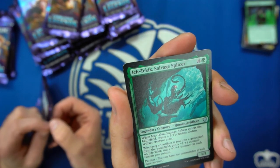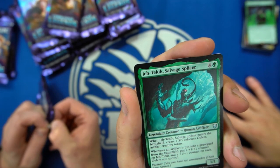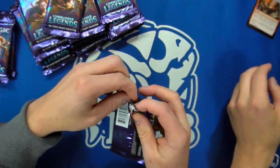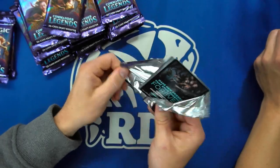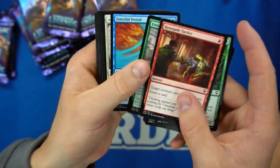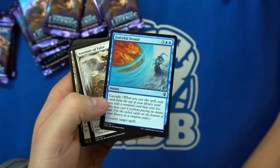Ink-Treader Nephilim — how do you say that? That's a neat one. Alright, here we go with more Mana Drains. How do we even top that? We opened that too quick — the very first pack! That's a cascade counterspell. We've got to get a foiled rare hopefully.